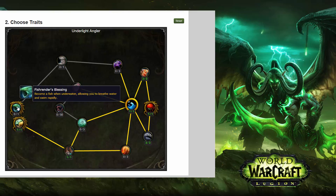Moving up, there's Fish Render's Blessing: become a fish when underwater, allowing you to breathe water and swim rapidly. So you're going to be able to breathe underwater, swim really quickly, and look like a fish — which is rather cool. Do you have to surface though to be able to fish again? Or can you get your fishing rod out when you're a fish? That kind of sounds very fish-ception to me.